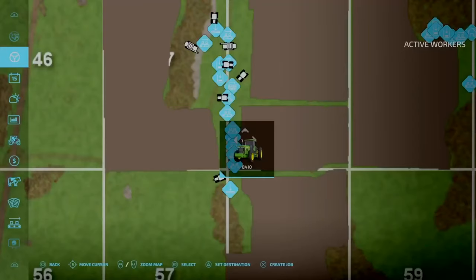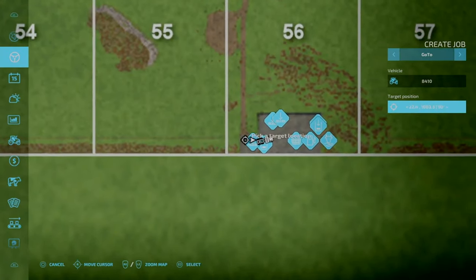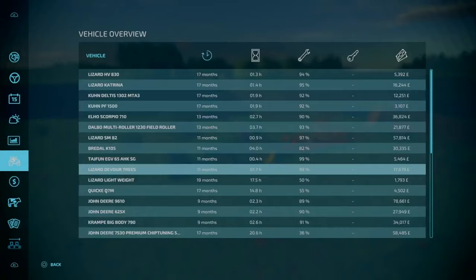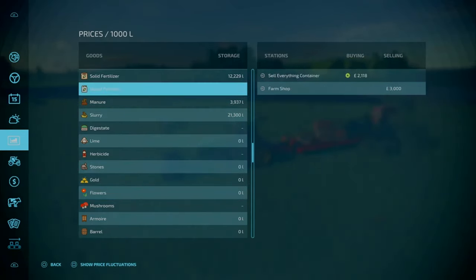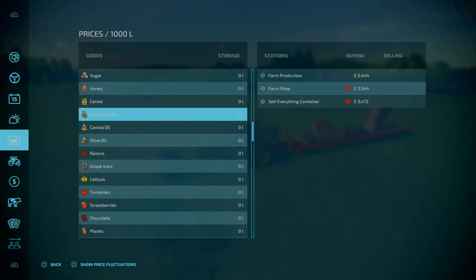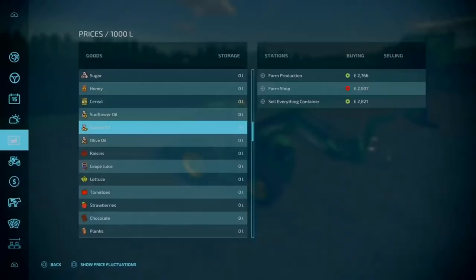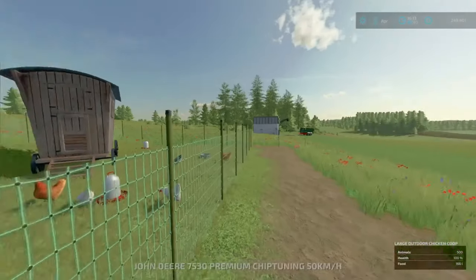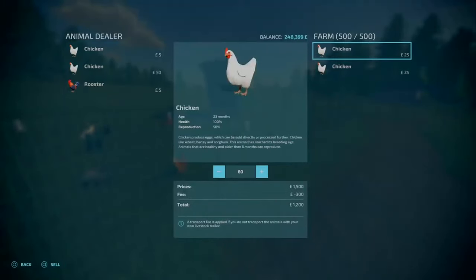From cotton and wool — I'm going to send that over to the shop. We'll sell everything at the sell-everything container. Flowers and mushrooms, farm shop. So let's get rid of these chickens now and swap them over. We only got a tiny bit of feed there, so going to make some money back on these chickens.